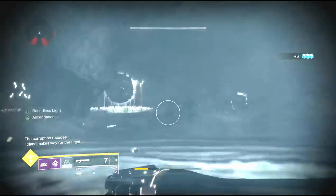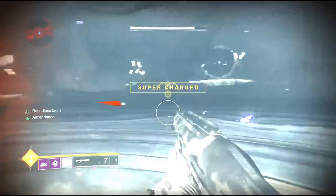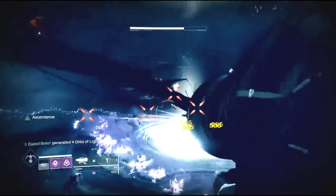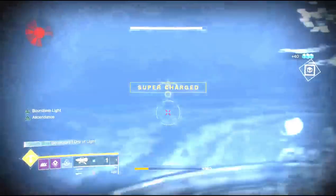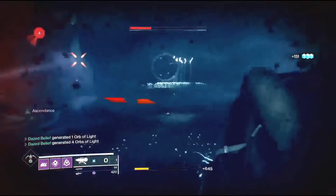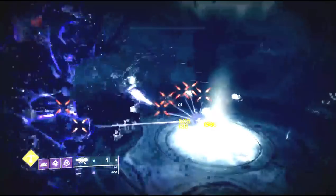I messed up here — I came from PvP and forgot to change my loadout. When you step into the rift in the middle after slamming all three orbs, you will immediately get your super back; you literally just have to run through it. If you're a lower light level, I recommend having a roaming super you can use at a distance — like a Warlock's Dawnblade, a Titan's Throwing Hammers, or a Hunter's Blade Barrage or Golden Gun.